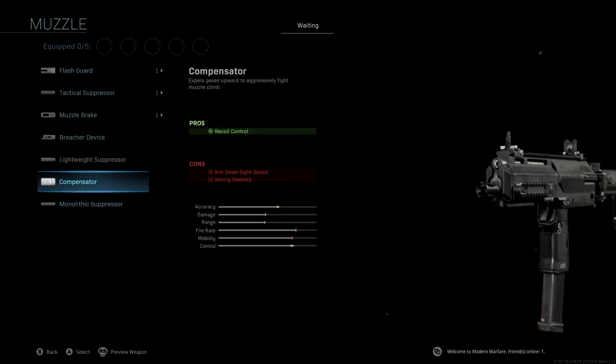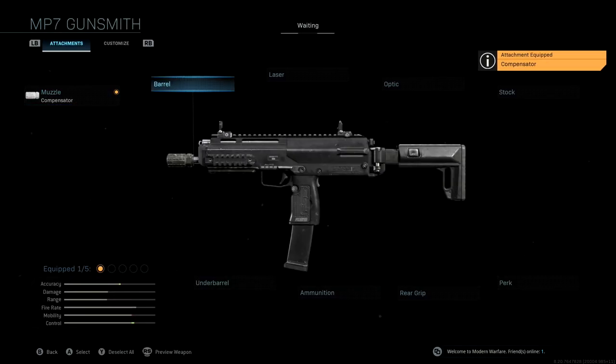The muzzle we're going to be using is the Compensator, which is one I've been using on most of my SMGs. With this you're getting recoil control, which is going to improve your accuracy and control especially at medium to long range. What you lose is ADS speed and aiming stability, but aiming stability is essentially useless on this SMG since there's no idle sway, so we're just gaining recoil control and losing a little aim-down-sight speed, which we'll make up for in a second.